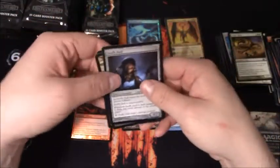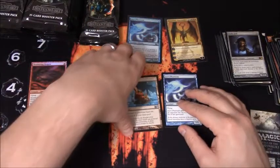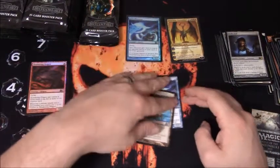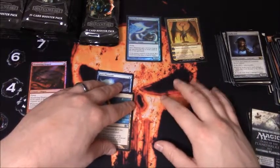Foil rare Slumbering Dragon. And a Stuffy Doll. I'm going to put my foils there, uncommons can go over there. If I get any good rares, I'll put them right here.